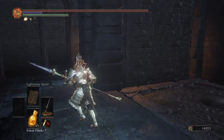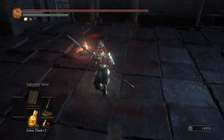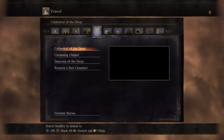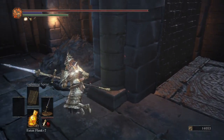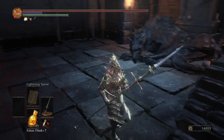After you kill him, where to find his actual gear is you have to go to the Old Wolf of Farron at Road of Sacrifices. You have to go to Road of Sacrifices and then go to the Old Wolf of Farron. This bonfire is pretty easy to find — it's just a huge ladder that leads up to here.